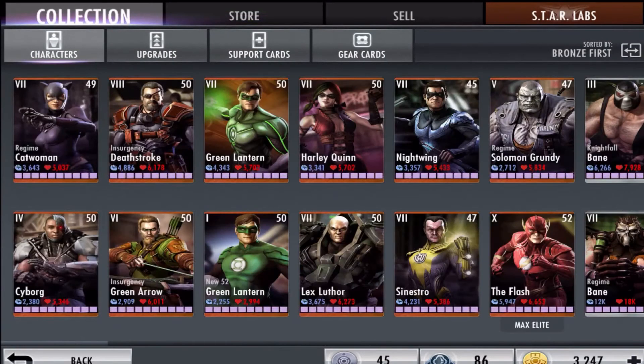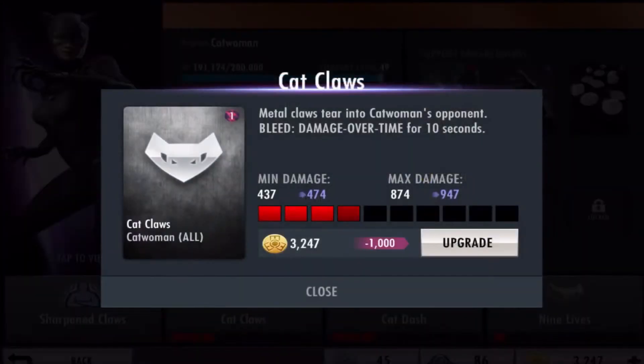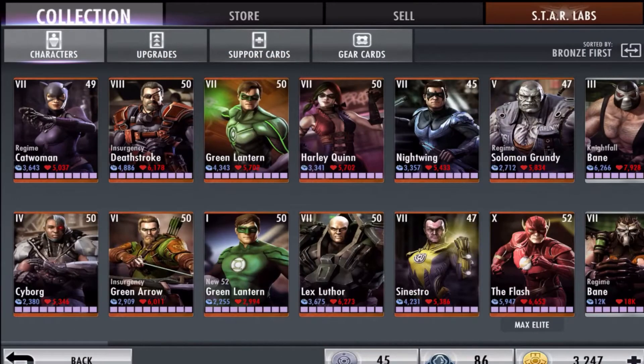Now why do I suggest Catwoman over Harley Quinn? The reason is because of her first ability, Catcores, which deals damage over time for 14 seconds. It's not the best since she's only a bronze character, but it has potential synergy. We're talking strictly about bronze characters here — not silver, gold, or platinum. If you want me to rate the metal characters, let me know in the comments.